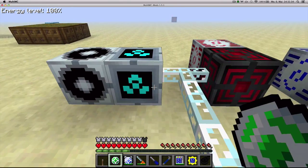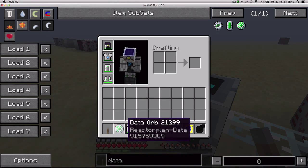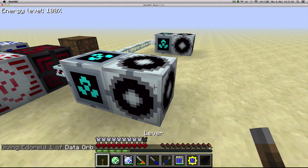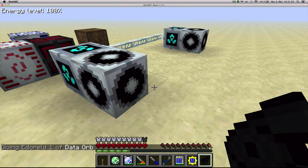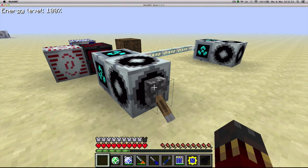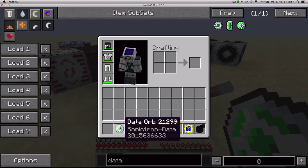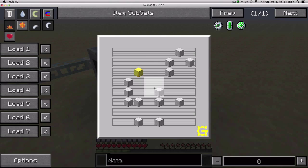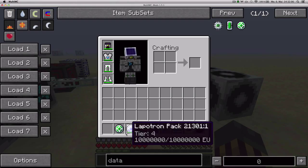Then you can shift-right-click on the other computer cube and it should put the design in there. You can also use a Data Orb to move compositions of a sonic drone around. If you right-click it, it'll say sonic drone data, and you can just shift-right-click on another sonic drone and it'll put the same composition there. So that's how the Data Orb works.